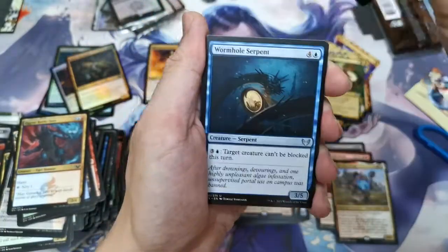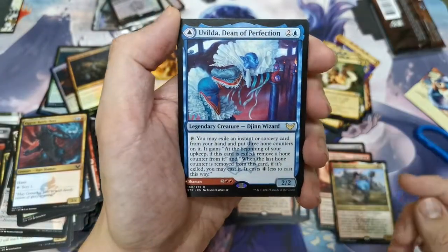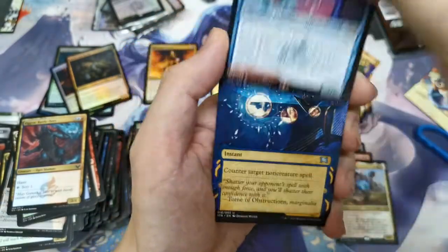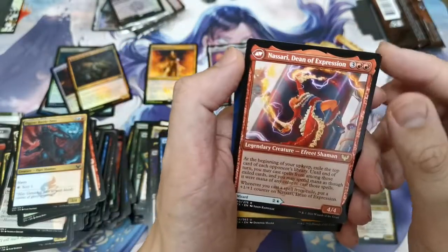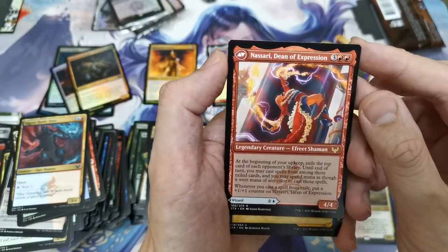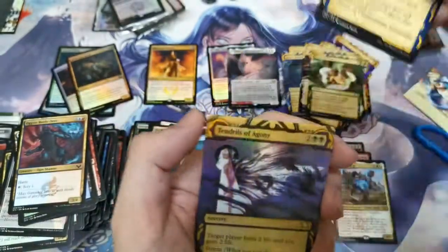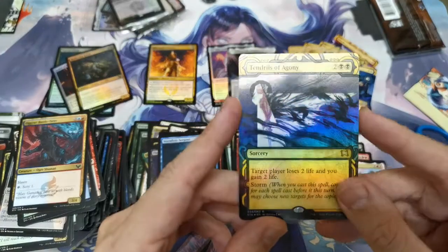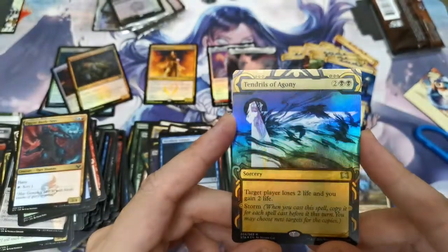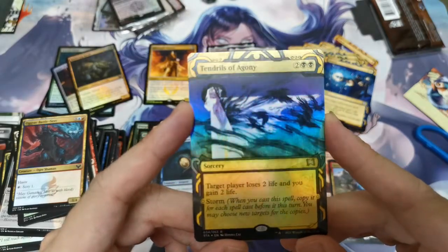Hall Monitor, Quandrix, Wormhole Serpent, and we have Uvilda, Dean of Perfection — and a Nickit, which looks good — and Nassari, Dean of Expression. Prismari is the school of art. We've got our first foil — wow! It's actually a skeleton foil — this is quite exciting, I wasn't expecting to open a foil!